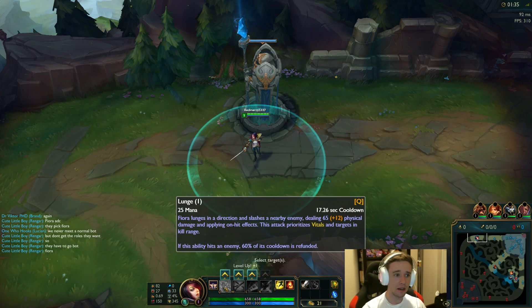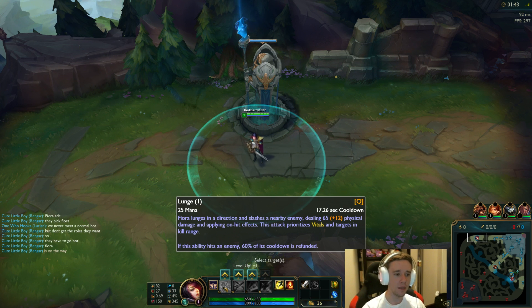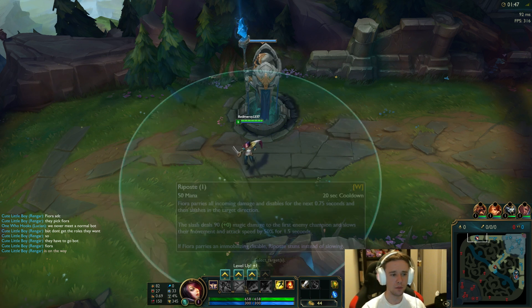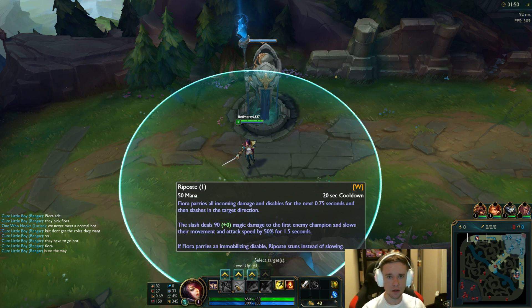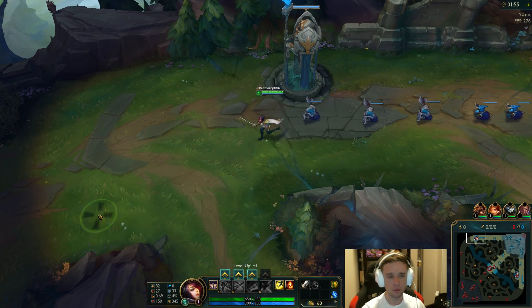Her Q pretty much just dashes to an area — it's a skill shot now. You can go over walls and you dash to an area and it hits something within that area. If you hit a target or an enemy champion, you get a much lower cooldown on the ability, and it prioritizes targets that are low or have a vital mark on them. Her W — pretty much the same concept. You block spells, but this time you can block literally anything like an Azir ult, Ezreal ult, Morgana snare — and it won't affect you. It'll block it.